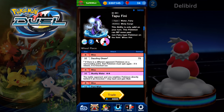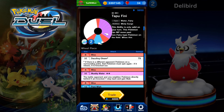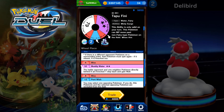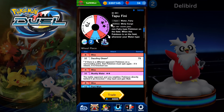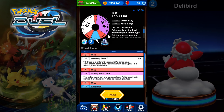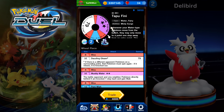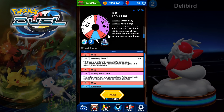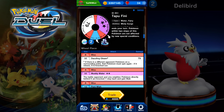Tapu Fini is the one we've all been waiting for for such a long time, and its introduction is being overshadowed by these new Mega UX figures. Its ability is Misty Surge — only valid on your turn, this Pokémon can MP move past non-fairy-type Pokémon on the field, though fairies will still get in the way. When this Pokémon is on the field, whenever your water-type Pokémon move from the bench they may only move to a point one step away from an entry point — this ends your turn. So if somebody is covering your corners and you have this Pokémon out, you may actually be able to do an MP move past the corner.